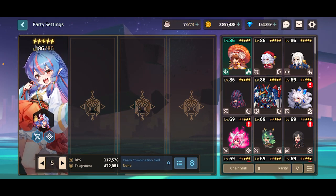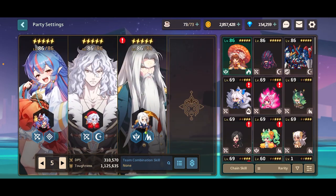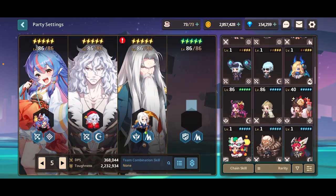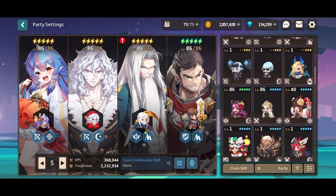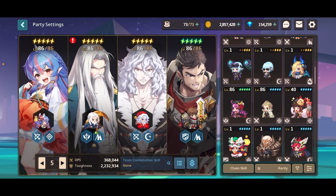For Yunha team comps, there are an exponentially large amount of teams you can run. You could run Claude, Kamael, and — don't run Gun Agma. You could just run Yunha, Kamael, and Craig, and it's an absurdly powerful team with an insane amount of sustain.